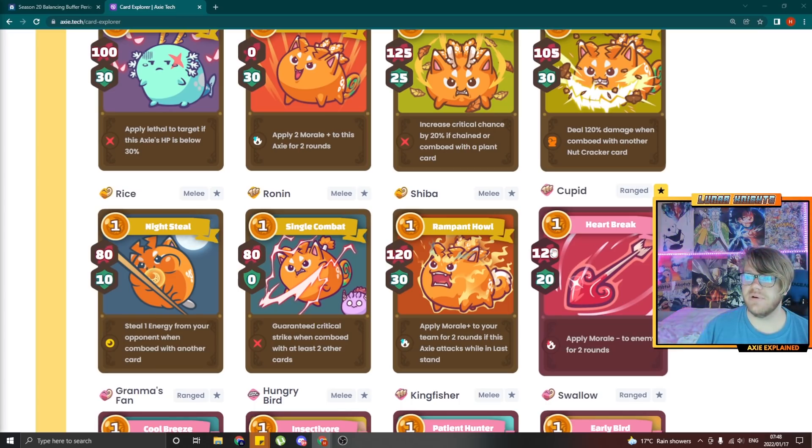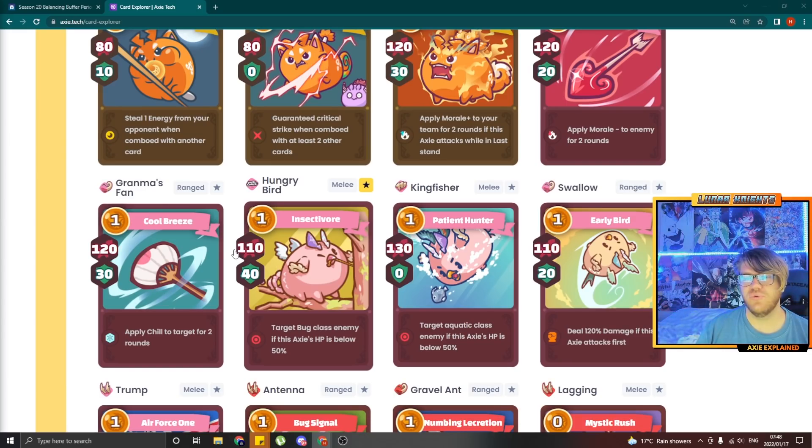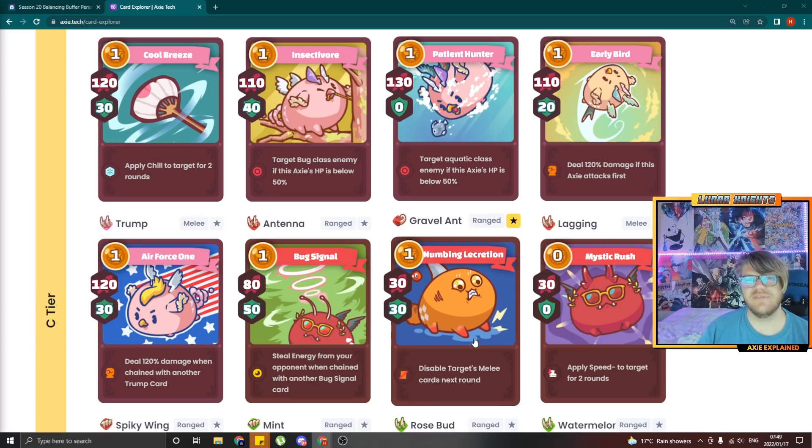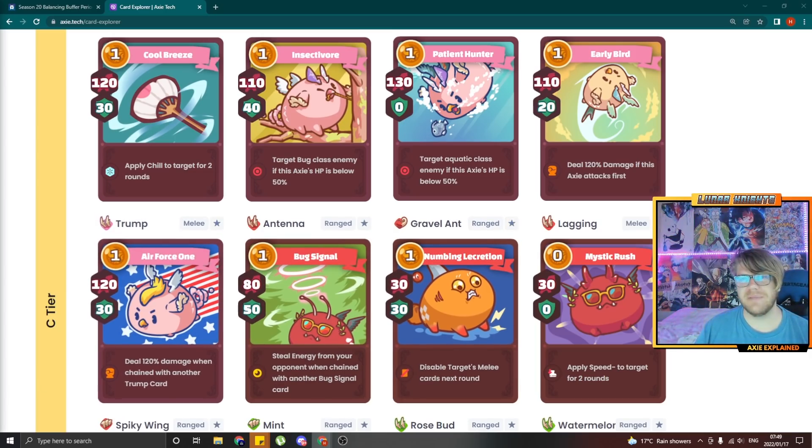Cupid got a 10 shield buff so it's now 120 attack 30 shield. Hungry Bird got a stat change to 120 attack and 30 shield — balancing it out a bit more. I think it's good because Hungry Bird was lacking and no one really played it just because of its low attack. Trump got a buff of 5 more attack, so it's 125 attack 30 shield — I think we might see some people trying to play Trump teams now. Gravaland finally got a debuff — it is now 'disabled, targets melee cards next turn when this card is combo'd with another card,' making it a little bit more difficult to play.